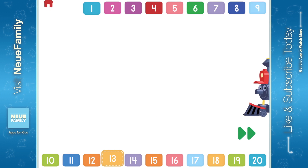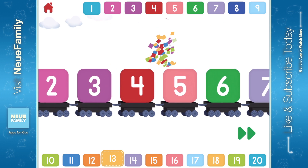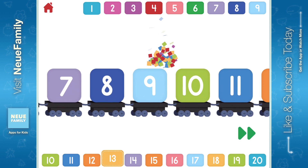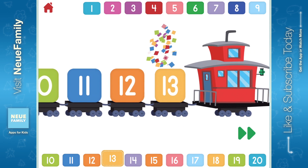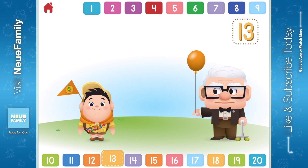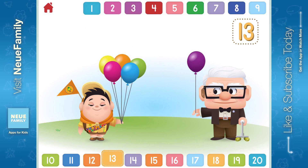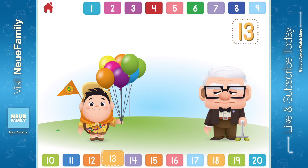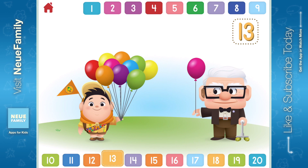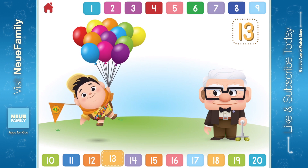Let's count to 13! 1, 2, 3, 4, 5, 6, 7, 8, 9, 10, 11, 12, 13. Can you help Carl give 13 balloons to Russell? 1, 2, 3, 4, 5, 6, 7, 8, 9, 10, 11, 12, 13. Thumbs up! You helped give Russell 13 balloons!